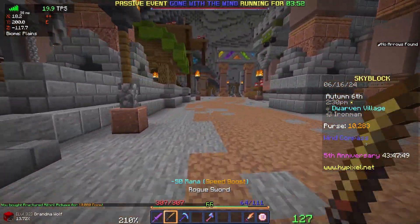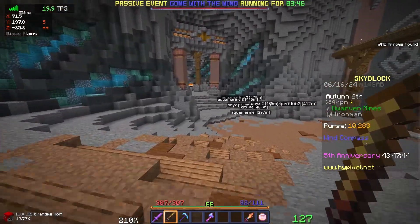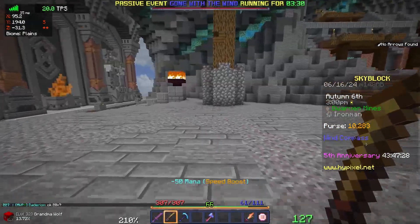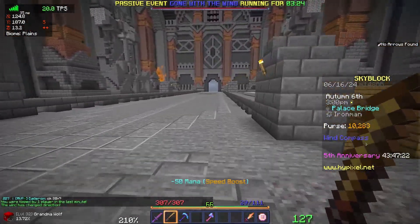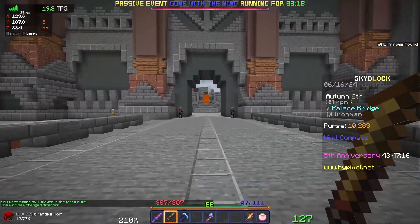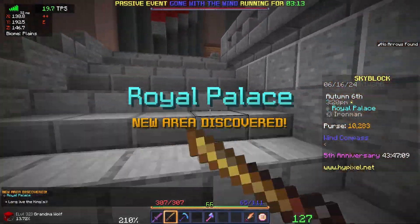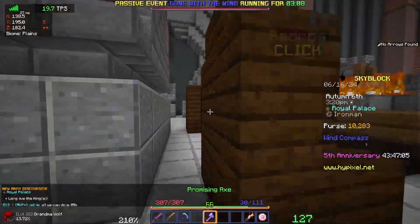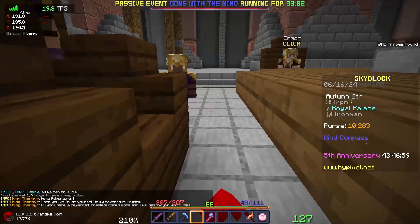I'm going to go do a few things while I'm here. I want to talk to the king and get my mining level up. I have some waypoints set, but that's for way down the line once I can start mining in the new tunnels area — I'll go ahead and turn those off. The two things I want to do: talk to the king while I'm over here so I can start doing Heart of the Mountain quests, and start getting the Glacite Armor set.